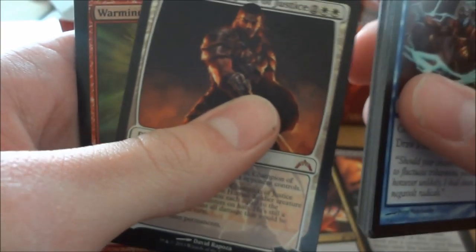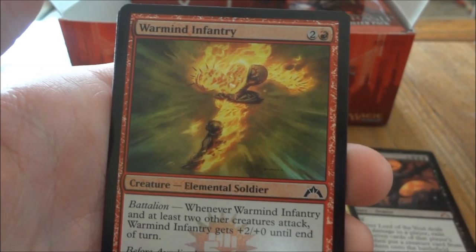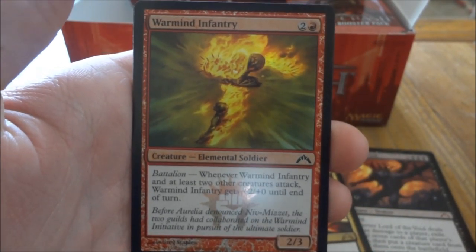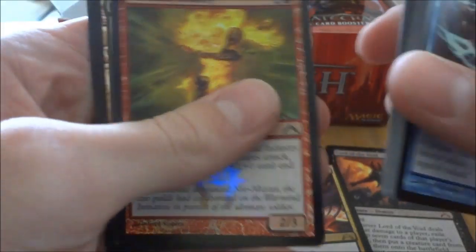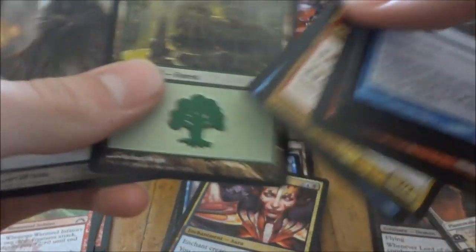Oh, and here we have a foil — Warmind Infantry. Sweet. Forced into the spirit.